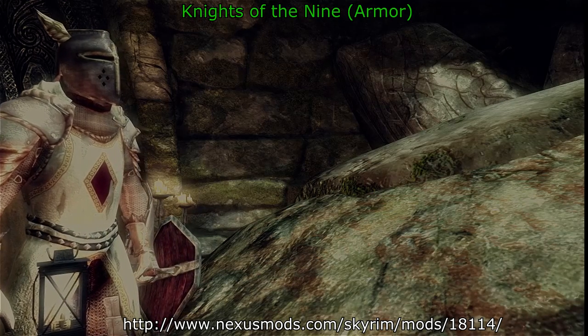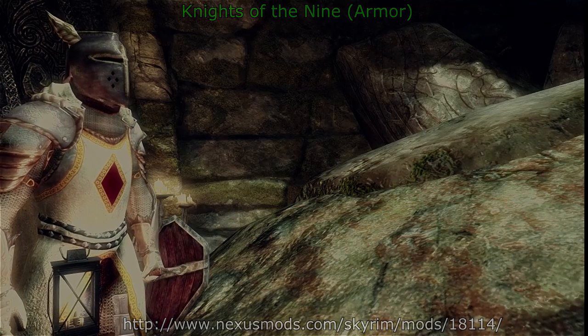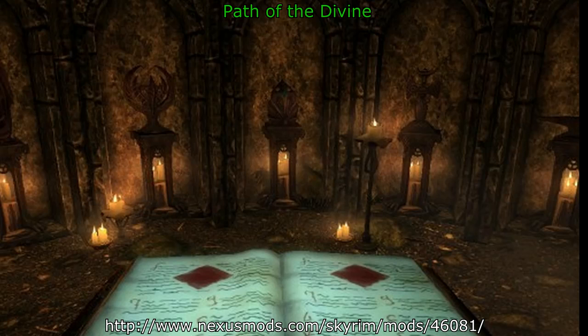The Knights of the Nine mod is going to give your character the look and feel of a Knight of the Nine. You'll be starting off with the Worn Armor, but you'll be able to upgrade that fairly soon. If you want to continue as a Holy Avenger but the sword and board isn't for you, you can use this Battle Mage set — found under the Vigilance of Stendar's Hall. There is both a Dawnguard and a non-Dawnguard version — make sure to install the appropriate one, and not both. This mod successfully captures the spirit of the Knights of the Nine expansion pack, placing it into Skyrim.